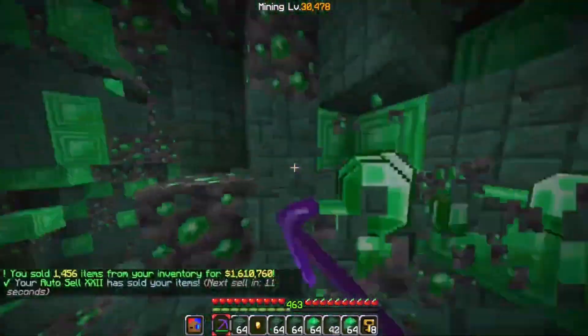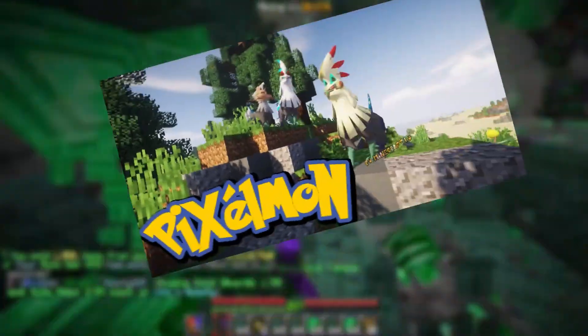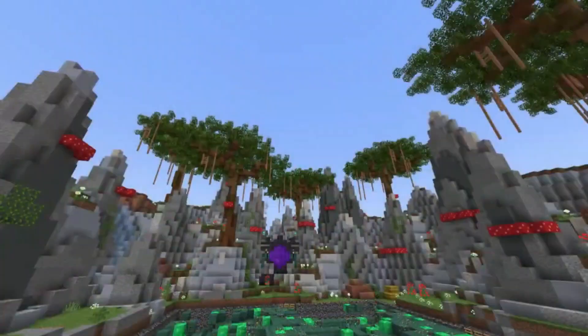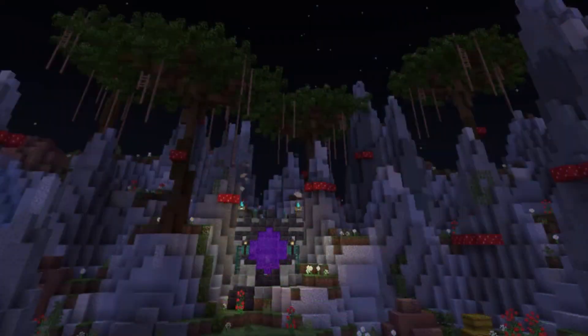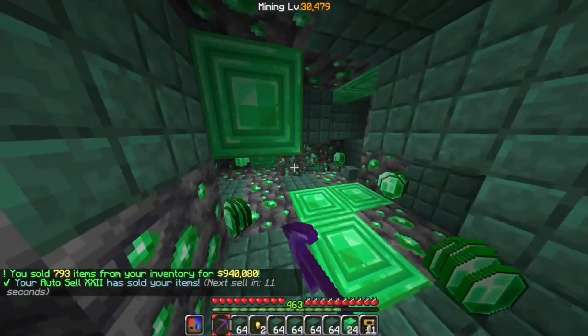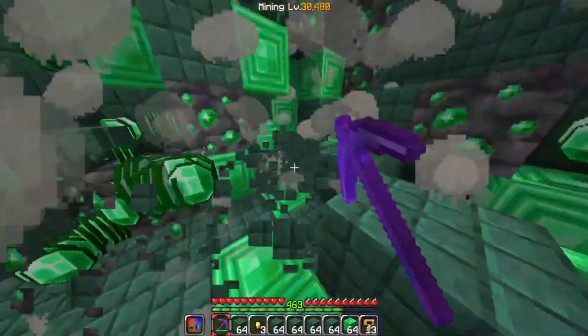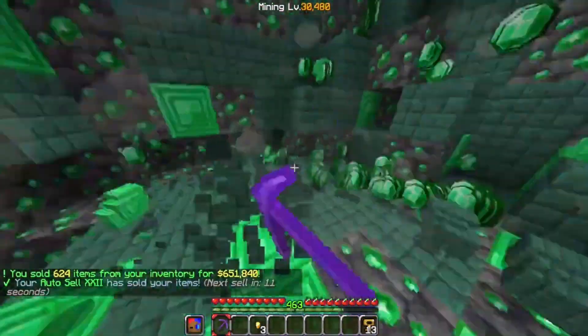Minigames include factions, prison, creative, Pixelman, and survival. Pixelman is one of the most popular features on the server, although Skyblock also gets a lot of player traffic. The Skyblock game option on Complex Gaming contains floating islands that come with the basic materials you need to start building the island however you like it.